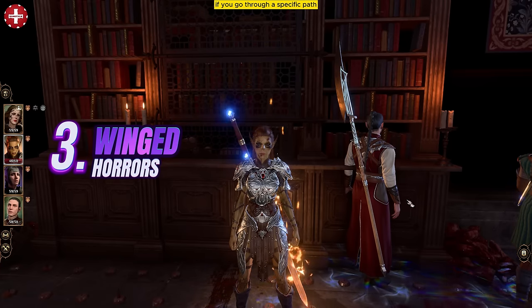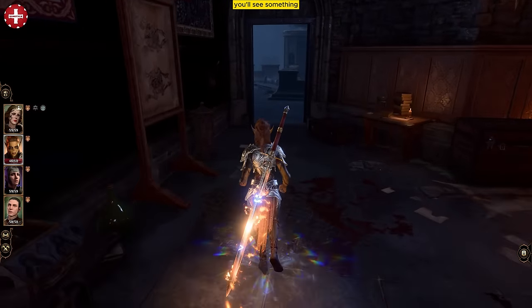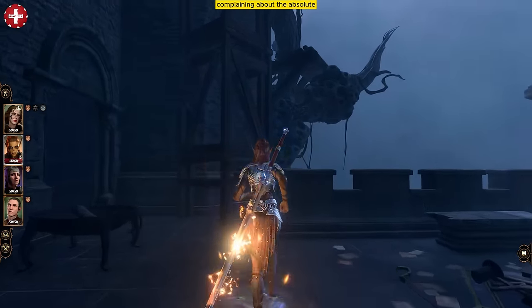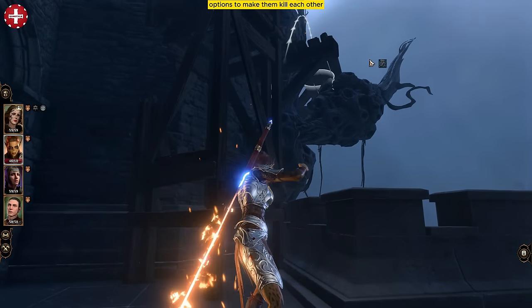From that secret room, if you go through a specific path, you will see something you might not have seen before — some imp-like mutants complaining about the Absolute. You can use your dialogue options to make them kill each other.